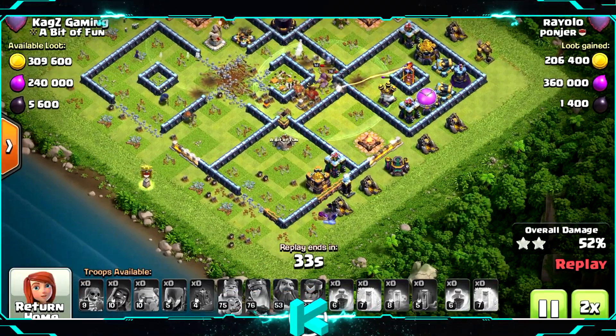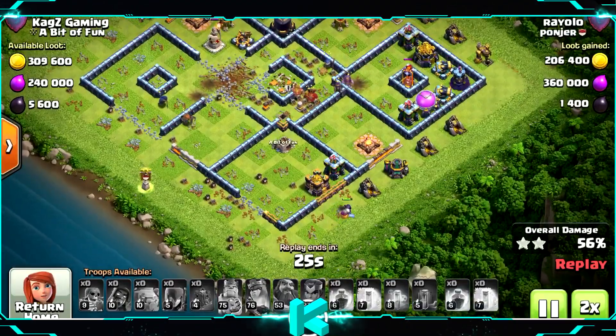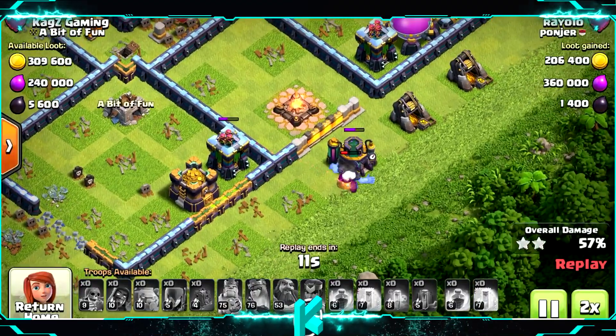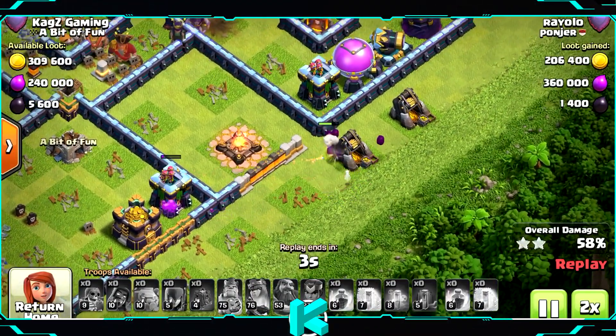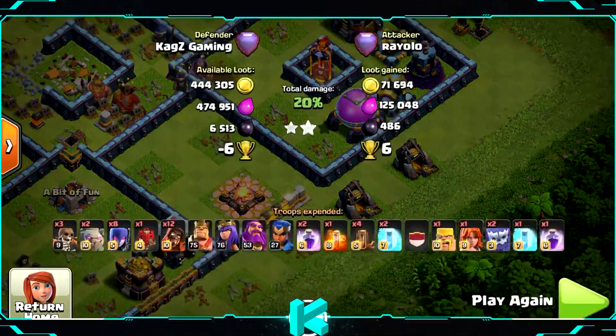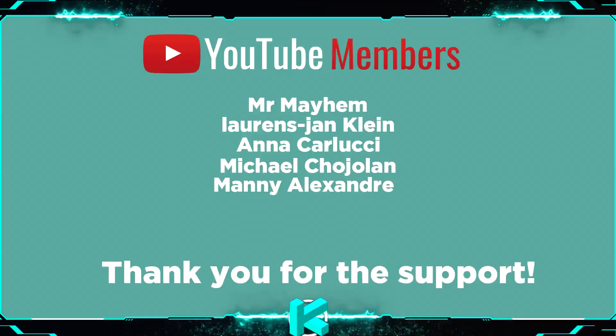One Yeti from the bottom — yeah, secure the second star, very nice. But I think that's it, yeah it's only the Yeti left. Taking out a few more buildings, let's see if he can take it — with the Yeti, maybe he can take the Archer Tower. 59%, great base. Thank you very much for watching and I will see you on the next video. See ya!